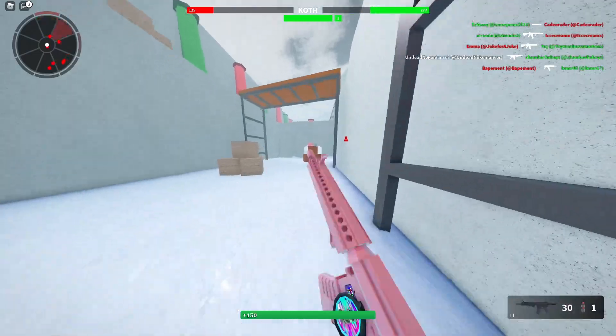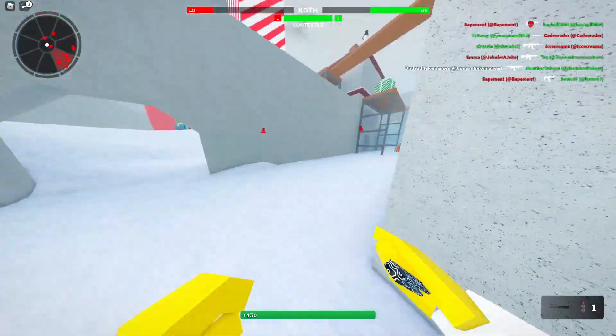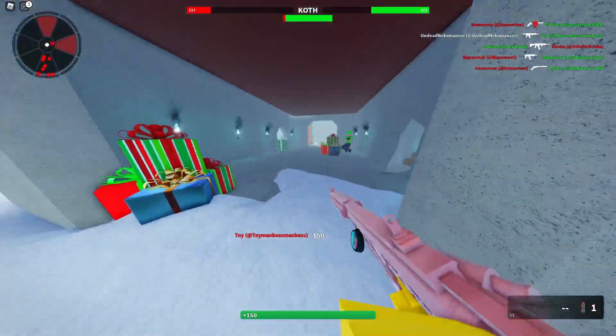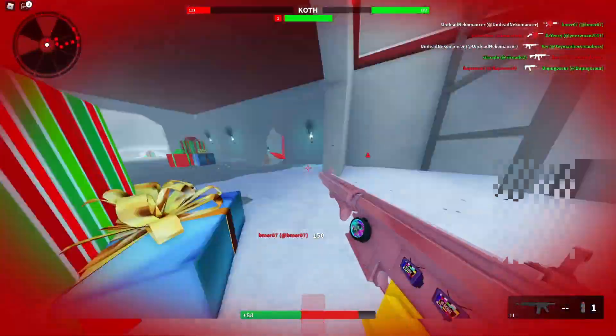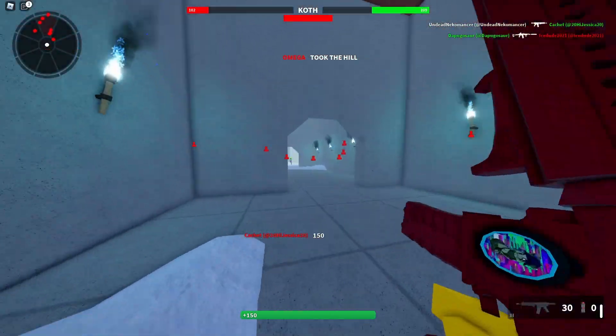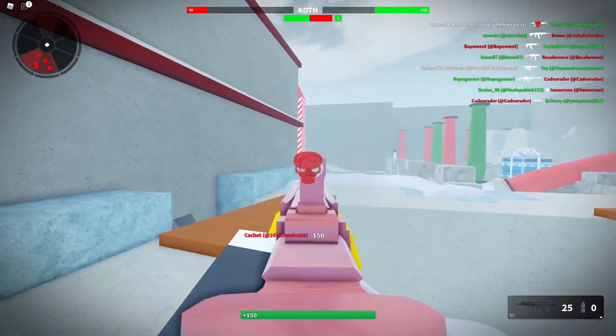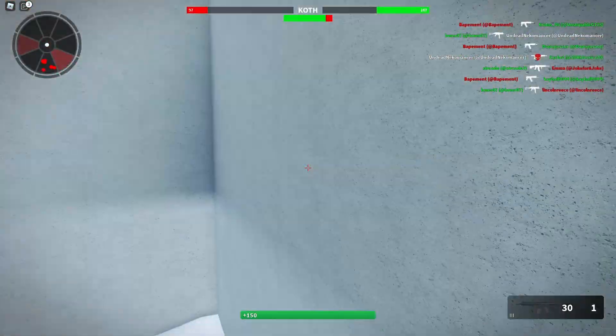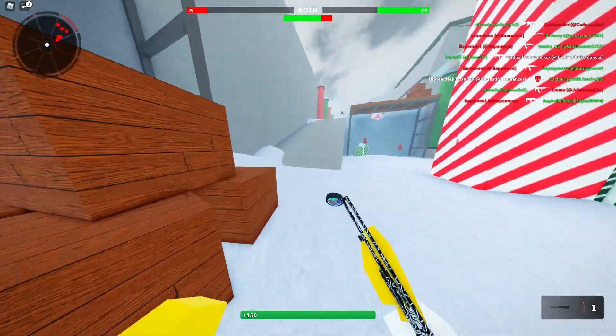I also recently just got my M4A1 to Ruby Light, which is 3,000 kills, and then I finally got Damascus Jade. I finished the M16 up last night for Damascus Gold and I finally got that — that's pretty cool. Honestly, the M4A1 setup here does feel really solid. It has a lot better recoil control and reduction than my old M4A1 setup that also had no stock on it.